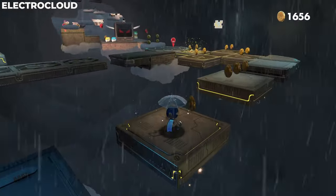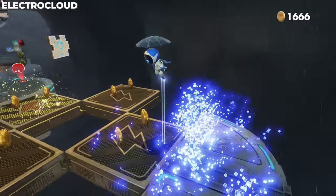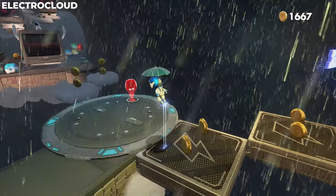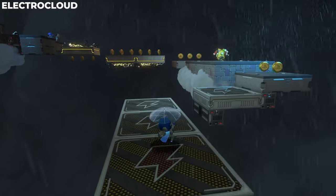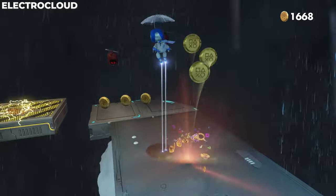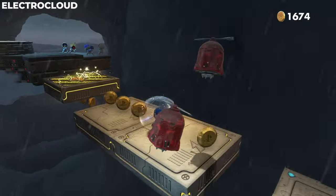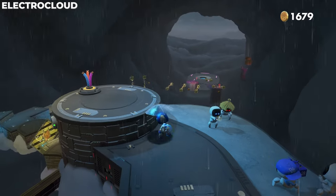You get to the next checkpoint — there are rotating platform traps, and there's going to be a puzzle piece right in the middle of that jump. From that checkpoint go off to the left-hand side and there's another alternate path. Watch out for these traps; it's a little more tricky. Once you get to the end, pull the wires out.